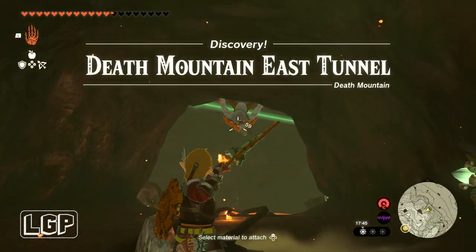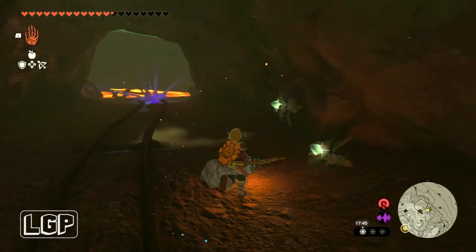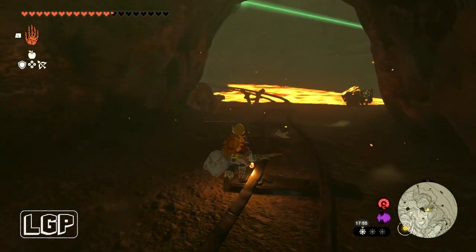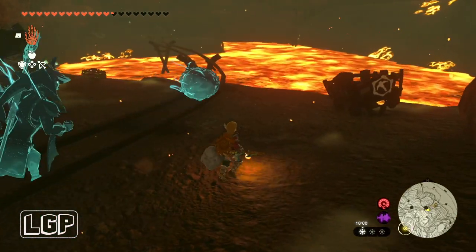As you walk in, there's going to be a Noriblin hanging from the ceiling. Since this is Death Mountain, all your arrows are going to be on fire, which makes it easy to defeat them — once you shoot them the arrow will be on fire, they'll get set on fire and take damage.